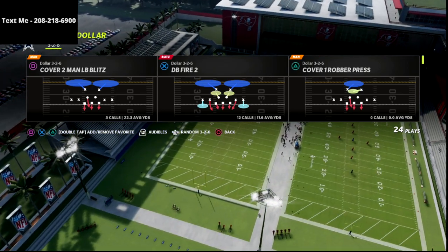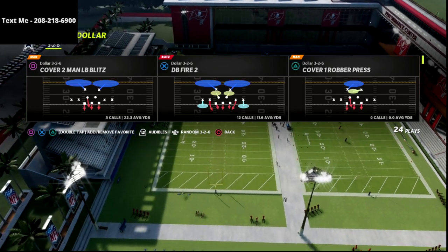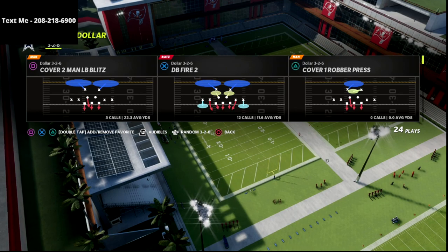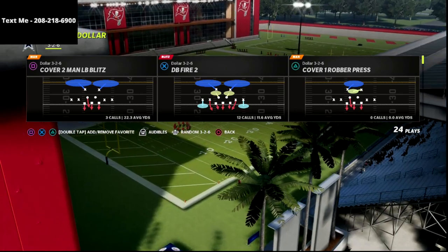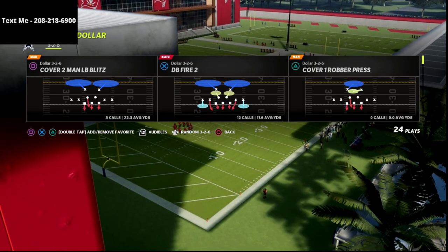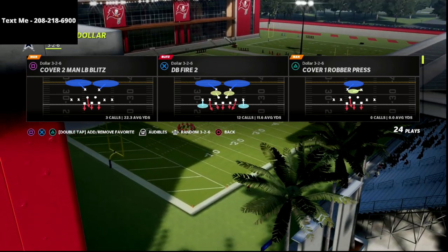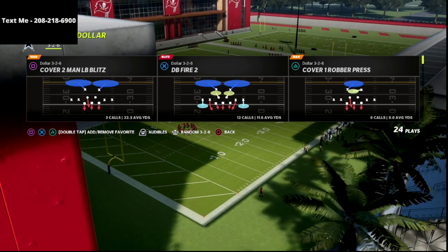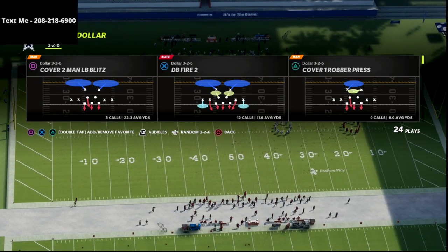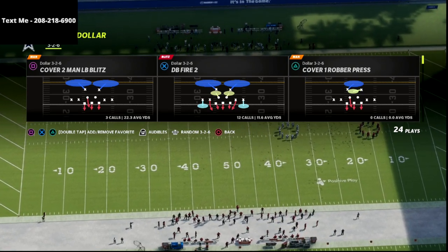I wanted to break down the meta blitz concept from this. I'm going to give you two blitzing concepts today. If you want to learn even more about how to run the dollar 326, I'm going to put my 4-6 defensive guide in the description. It breaks down the 335 normal, the 335 wide, as well as the dollar 326 in a bonus video, and some big nickel over G breakdowns as well.